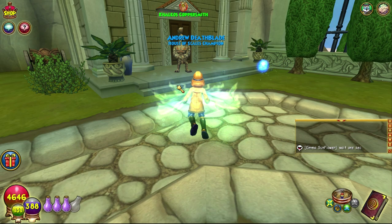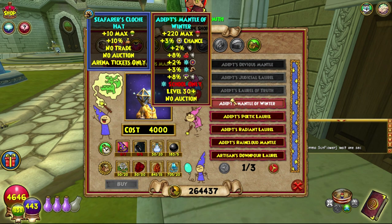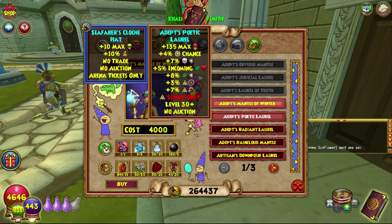Hello and welcome back to the Craft Box, my name is Brent and today we are on episode 35 of Completionist Crafter, back in Aquila. My blood moss plan worked really well and we are crafting the Adept's Mantle of Winter today.